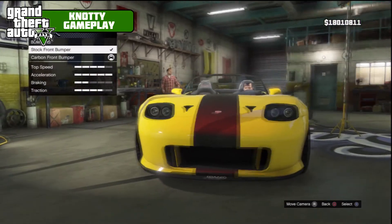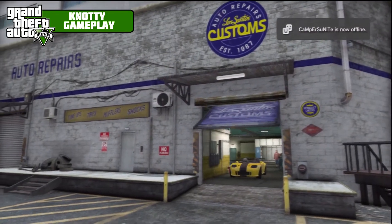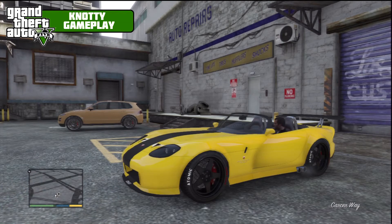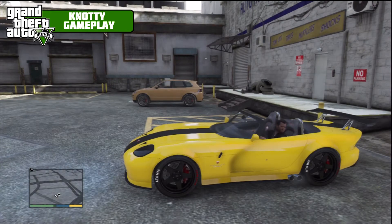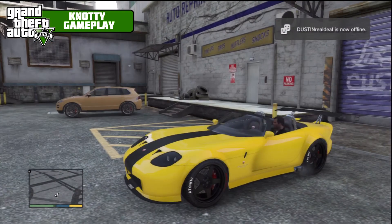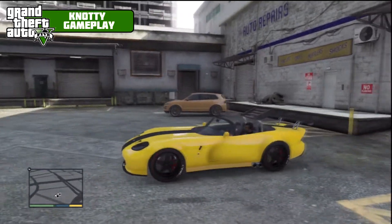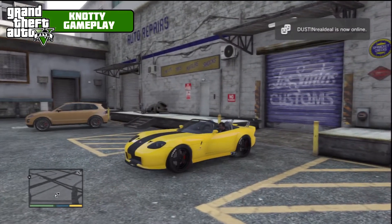Going back to that front bumper — yeah, we're going to remove it, it just looks so stupid. Stick with the stock. Now I'm just going to try if you can actually put the roof up on this car. So you can't put the roof up. Is there actually a version of this car where you can? Let me know in the comments, because I haven't got a clue. It'd be a shame if not, because it looks so much better with a roof.